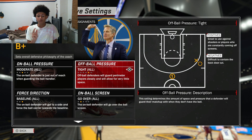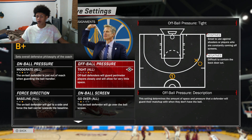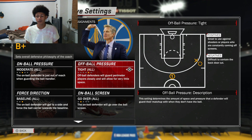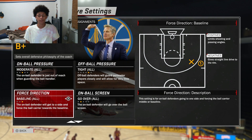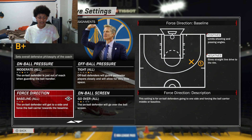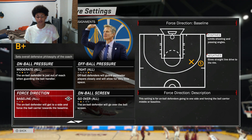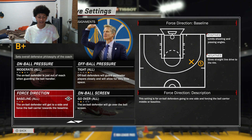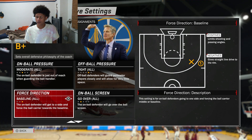Go to off-ball pressure — set it to tight. You want your wing players to play tight on the wing. Do not deny ball because then you'll get blown by. Play tight on the wing so your guys can be in those passing lanes most of the time. For force direction, you want to go baseline, because you're going to have a lot of help in the 1-2-2. Force them baseline — do not force them middle because they might break it.